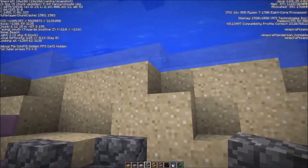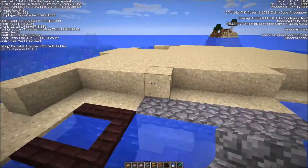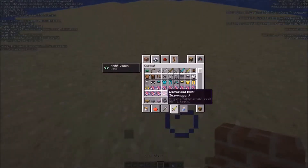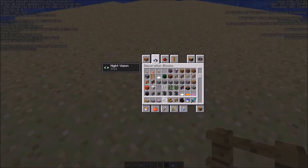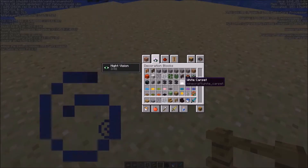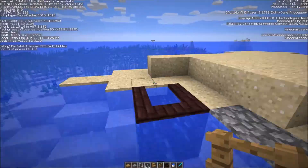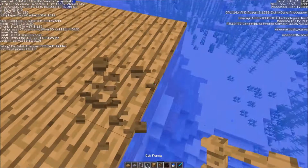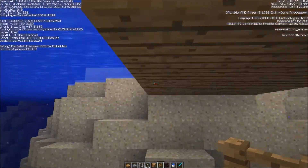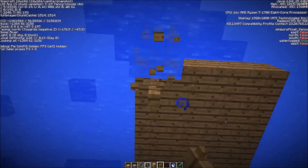You can have a combination of stairs and slabs underneath the water — you can have upside down stairs and they're perfectly fine. You can do a lot of cool stuff with this. And it's not only stairs and slabs; you can also do it with fences, glass panes, and iron bars. This means with this new change you can make a proper dock. Previously there would be the big ugly air bubbles, but now you can actually put the fences in and they're fine.